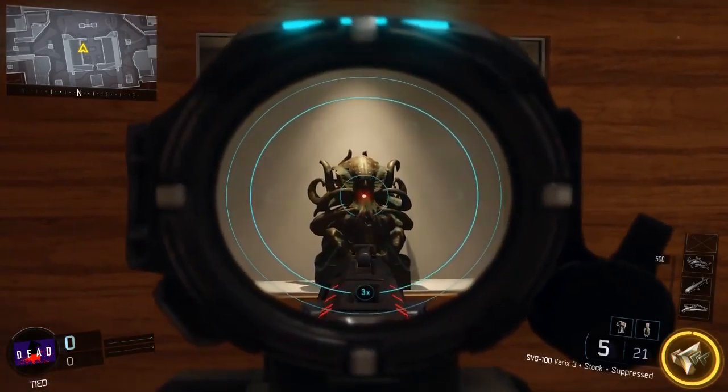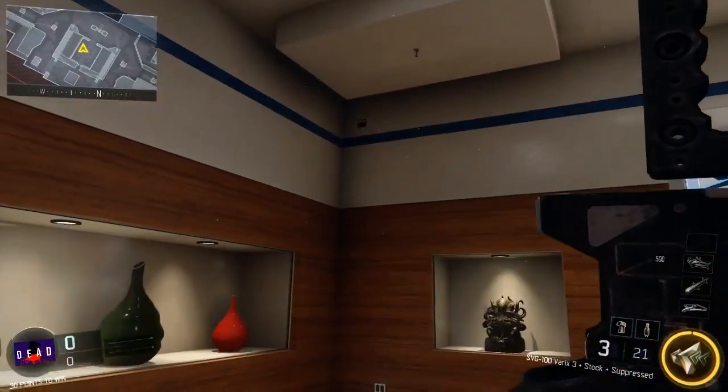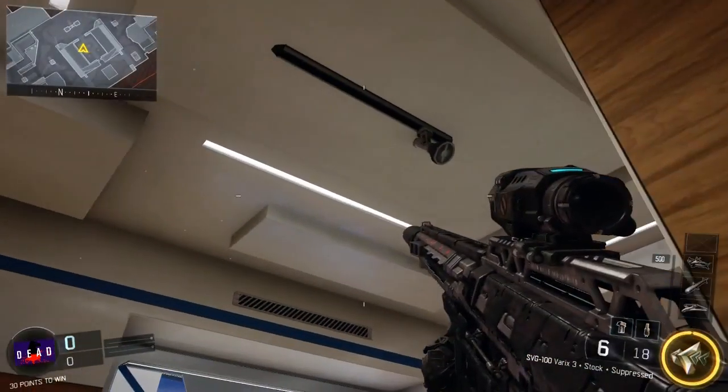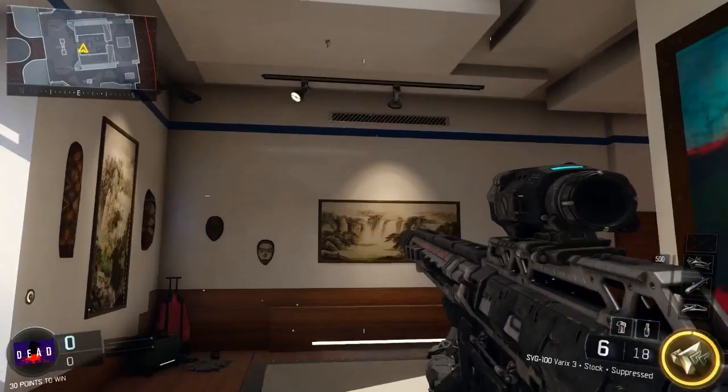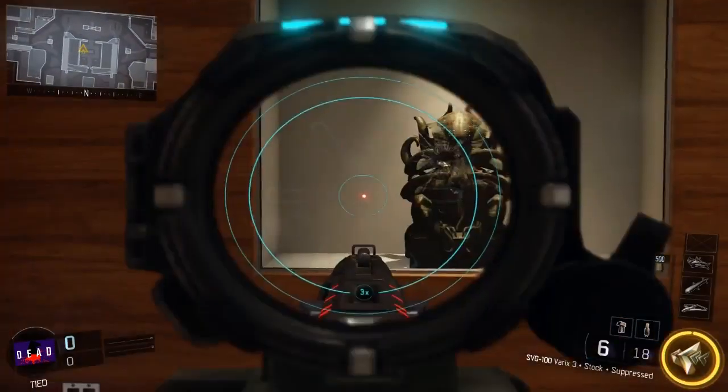First, in this room on the map Knockout, we're going to find a teddy bear. Activate all three and play the hidden song — not really, because it's multiplayer. It's just an Easter egg everybody, but I thought that was pretty cool.